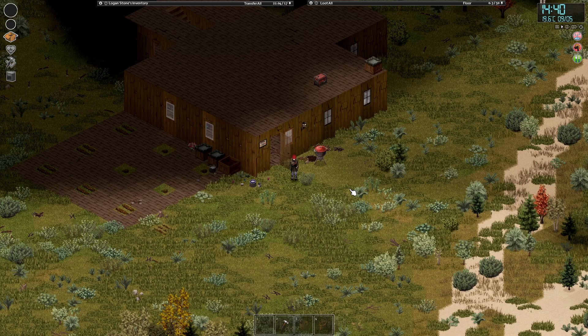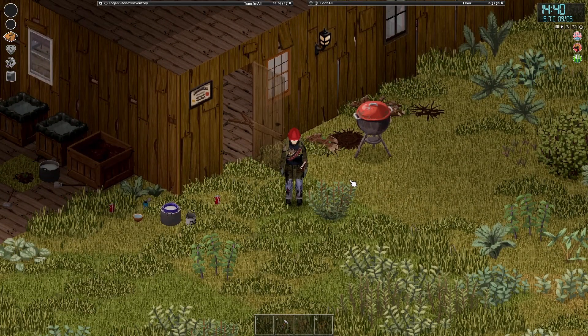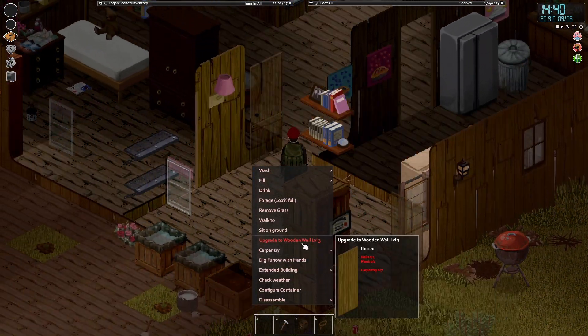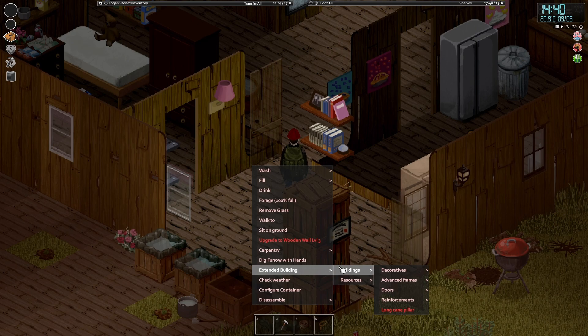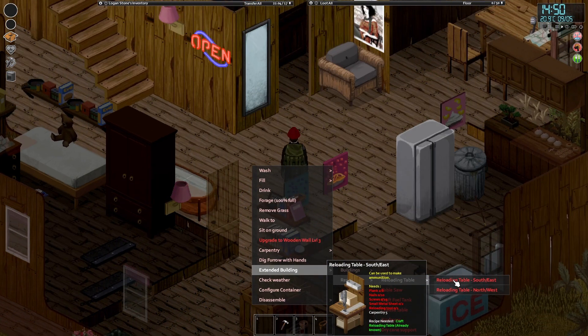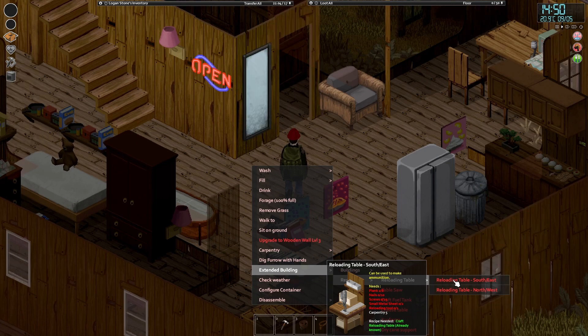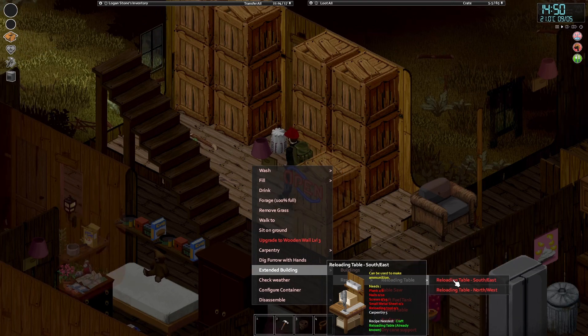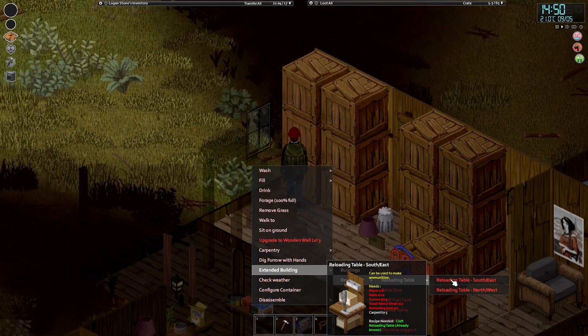This episode we're doing a few bits. We are going to be doing some metalworking and some central gunsmithing, because after we saw that thing last episode with the extended building, this is what we need. We need eight planks, 15 screws, 10 nails, two metal sheets, two small metal sheets, and one reloading tool. We should have all of that, so I think we're going to make that first.